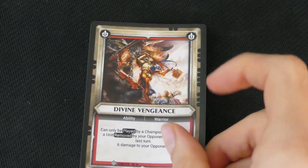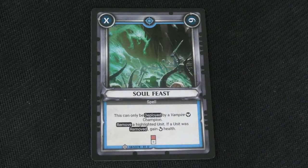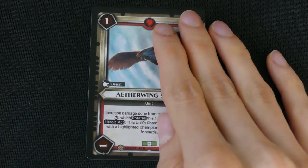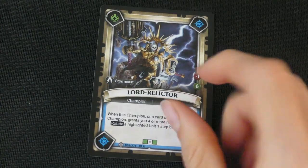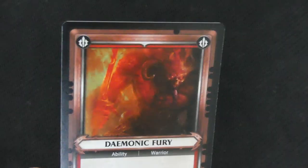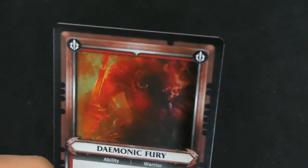A Divine Vengeance, a Soul Feast, an Aether-Wing Scout — I believe we haven't seen him before — a Frenzied War Chanter, a Lord Relictor, and for our last foil we have a Demonic Fury. I really, really like that red.